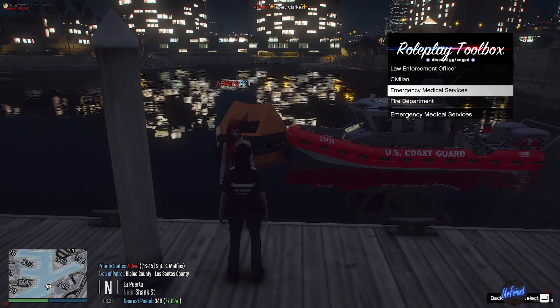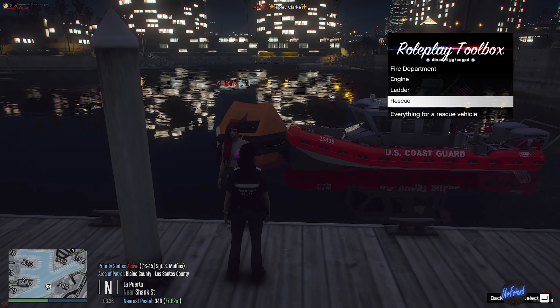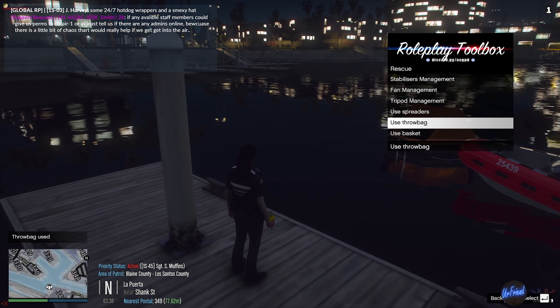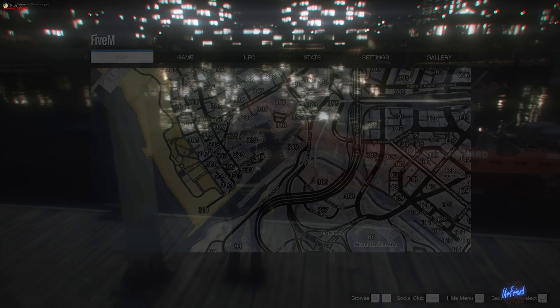Alternatively, instead of typing /throwbag, you could enter the roleplay toolkit through F10, go into Fire Department, enter the Rescue section, and at the bottom you can select Use Throw Bag.